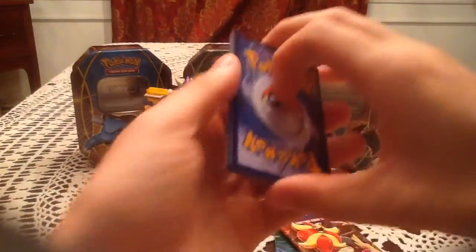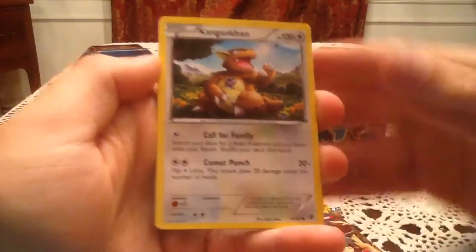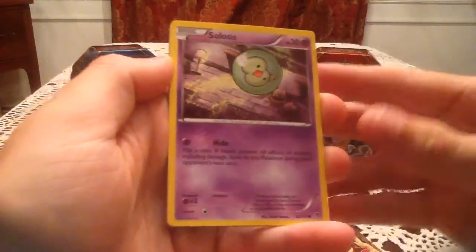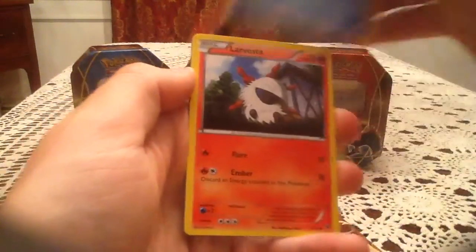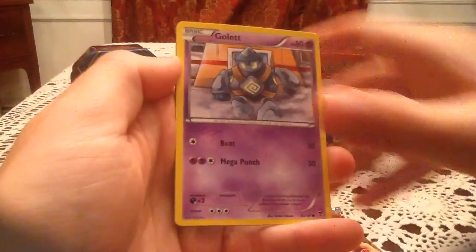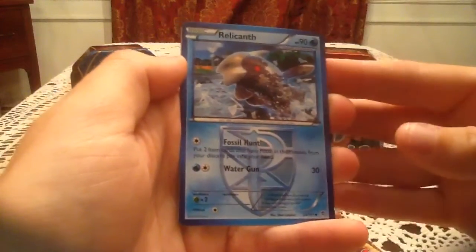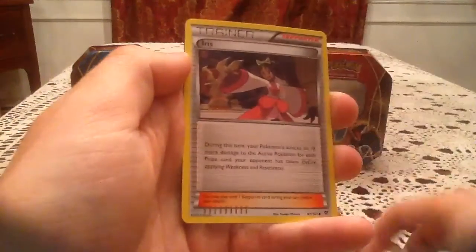We start off this pack with a Kangaskhan, Solosis, Remoraid, Larvesta, Golet, Relicanth, Lyron, and Iris.